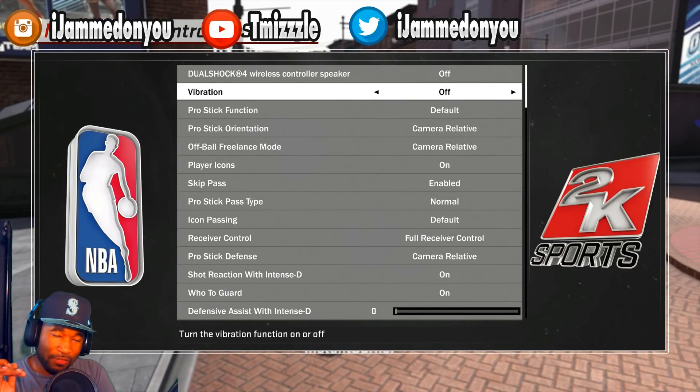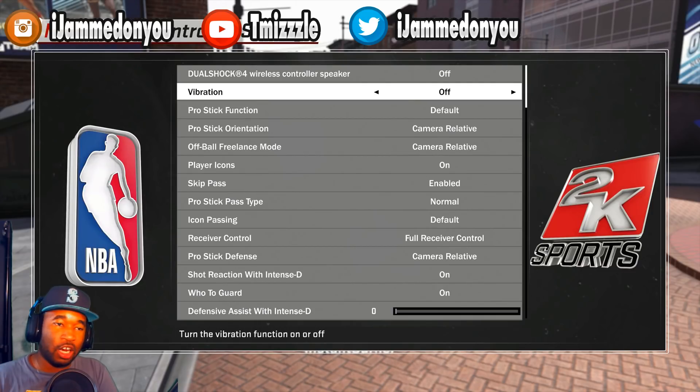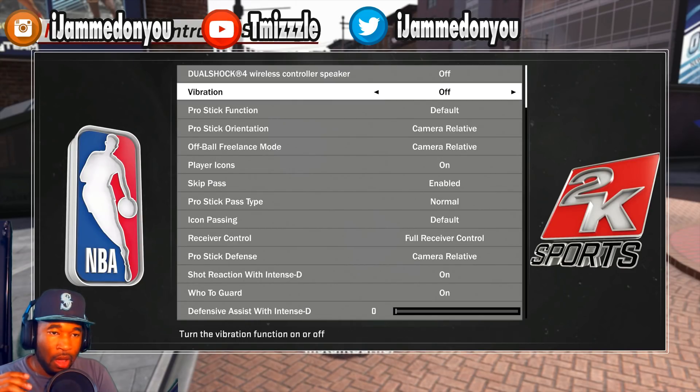If y'all want me to go over the best offensive settings like your pro stick and all that, comment 'offense' in the comments below and I will make a video on that. I like to turn vibration off because it just makes everything better. This game is so inconsistent that it's really not worth it. I also turn off my speaker, but like I said, that is a personal preference.